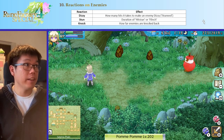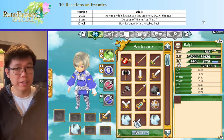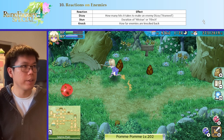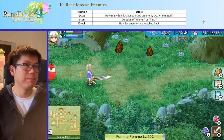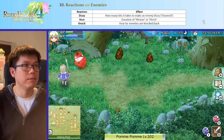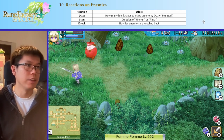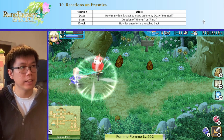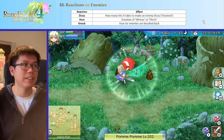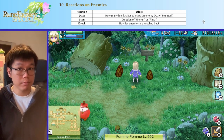Stun, on the other hand, is how long an enemy is under what Smash players might call hitstun, what other games might call flinch. I have my shirt that increases my stun a lot, and you can see here — if I hit the enemy, he just stays still for a few seconds. That is stun. With high stun, the enemy is just stuck in place after every single hit, which lets me land a full combo. I can just infinitely combo the enemy while the enemy is stunned. So that's stun — very, very nice, very good if you build up a lot of it.